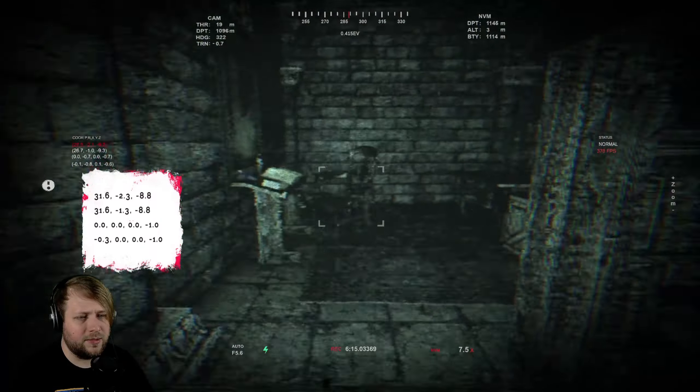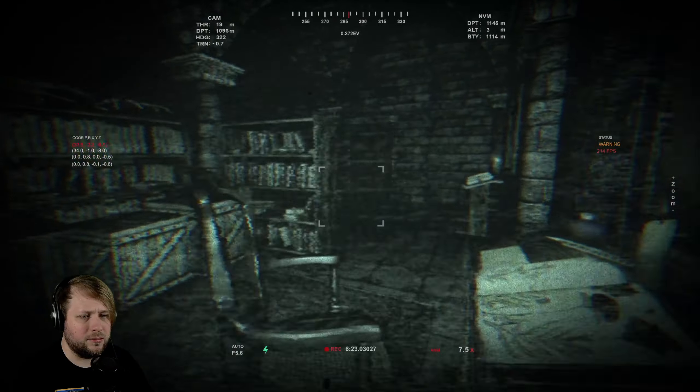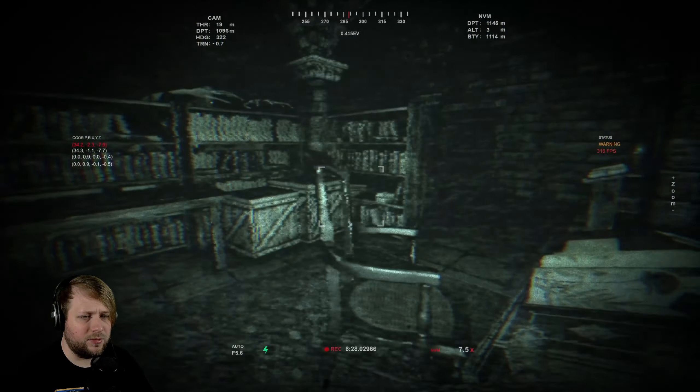Okay, spooky things. I got a letter — status warning. Why does it say warning on the top, middle right? That was good — I saw something out of the corner of my eye, barely. Did that reveal something? It doesn't seem like it did. Oh, I don't have an exit anymore either. Now this door's open — that's a problem. Mostly because that door is just wide open, which means something was in here at one point. Pretty sure I just died.